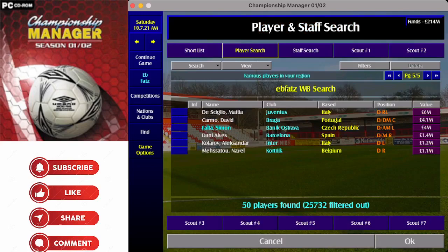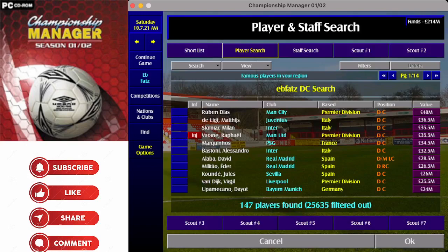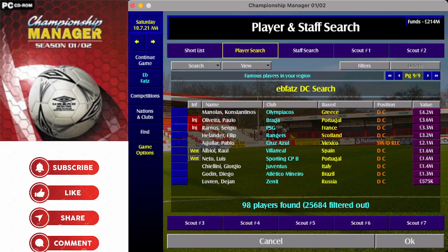On to central defenders. I look for marking at 15, stamina at 15, and tackling at 15. The others start at 10: heading, jumping, pace, positioning, and strength. You could add passing if you want a ball-playing centre back, and up positioning and determination to 15 as well. With those settings we're at nine players — big names like Rúben Dias, De Ligt, Marquinhos, Bastoni, Militão — and at the bottom end, Lovren, Godin, Chiellini.